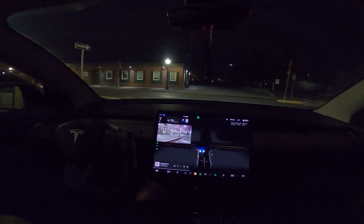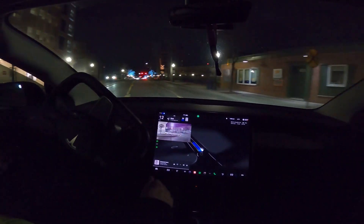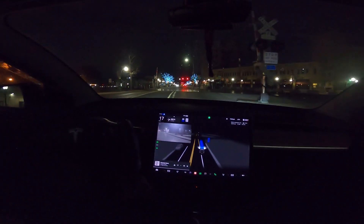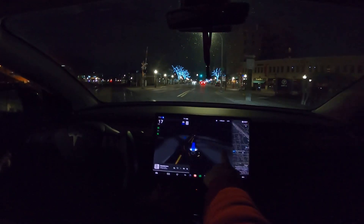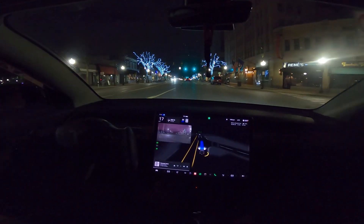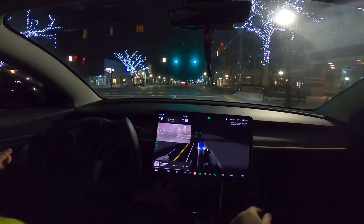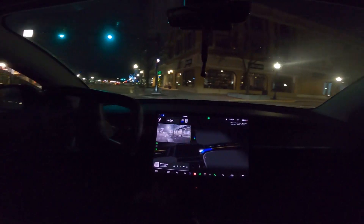It goes up to that creep wall and then doesn't slam on the brakes. Right near a cop and he's not even looking at us. That was a yellow lane it was supposed to be in — it corrected itself. Like I said, as long as it's figuring stuff out, it's just smoothly getting into the proper turn lanes.